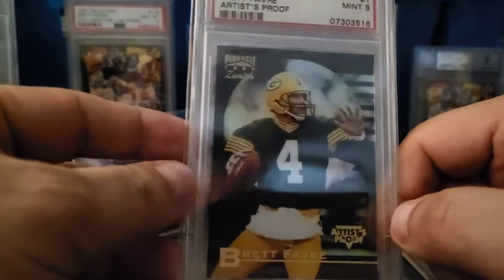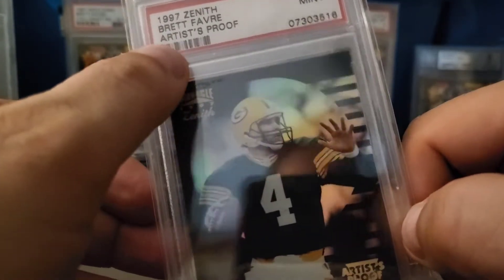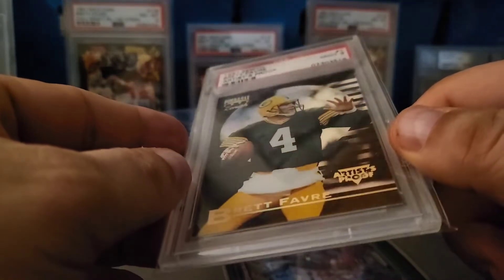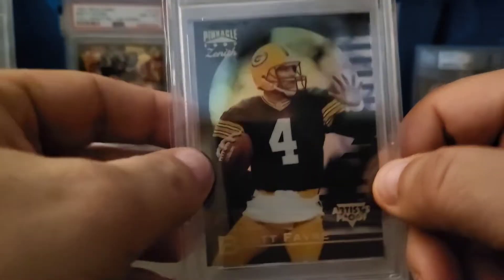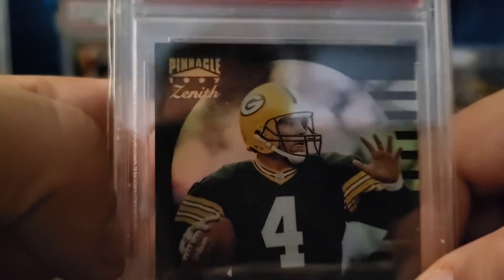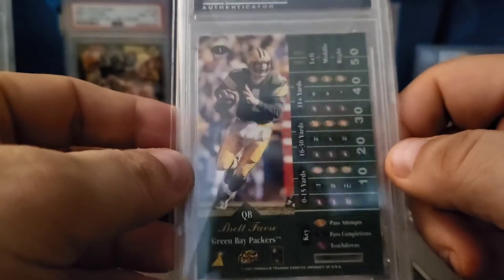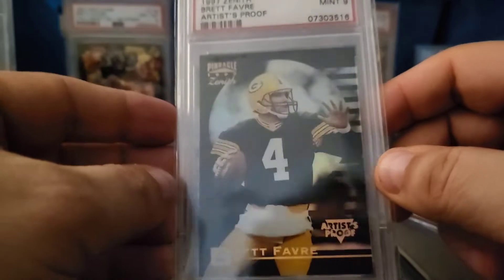This is a '97 Zenith, so again going with the '97 theme here. Another well-designed set, and this is the Artist's Proof version which is much more rare than the base — it's a PSA 9. These were a little bit thicker with black all the way around the border, and the surfaces can scratch. The regular version just has the moon in the back with the moon rays coming off of it, but when it's the Artist's Proof it's got this refractor surface that just looks so cool — like nice shining moonlight in the background. It has the Artist's Proof stamp on there authenticating it. Getting a 9 of this was a pretty solid grade and something that'll be fun in my PC.